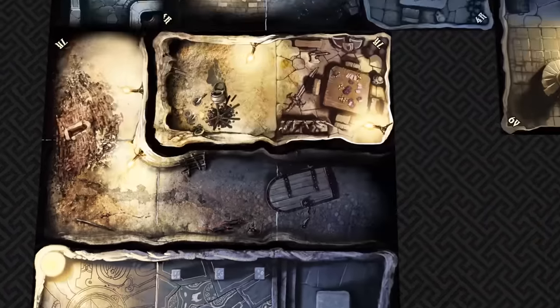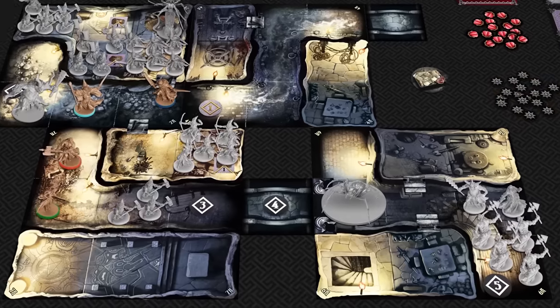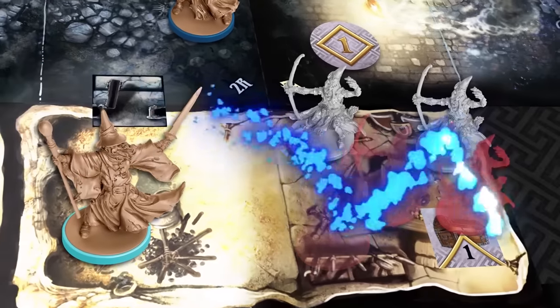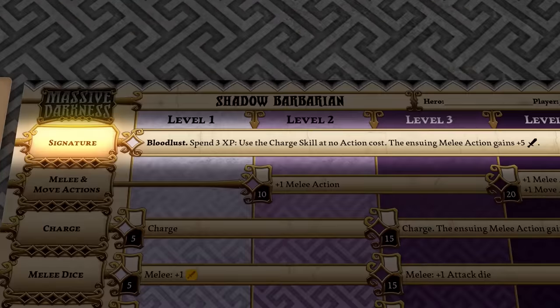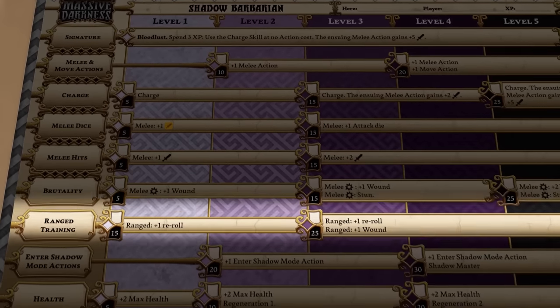Using a modular tile system, each quest presents a different dungeon for the heroes to explore, trying to accomplish its objectives. Killing enemies and reaching objectives grant experience points to the heroes. These can be spent either to execute your signature — a powerful move unique to your class — or to purchase the many different skills offered by your class.